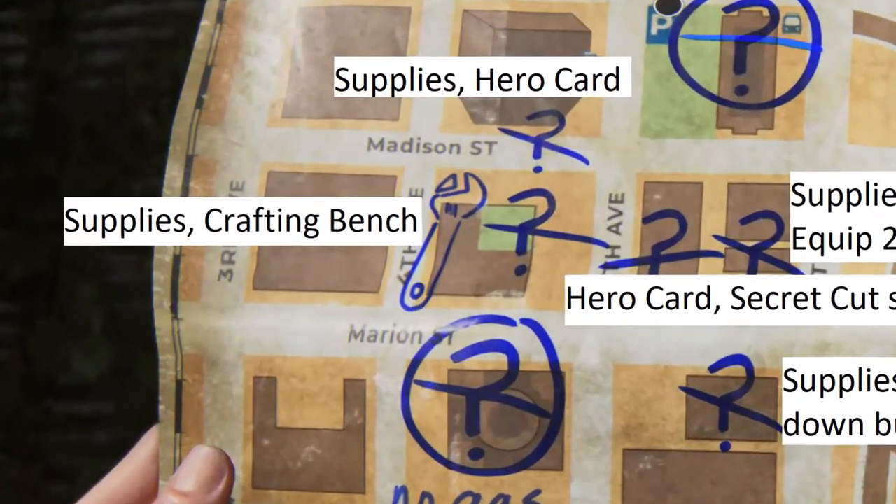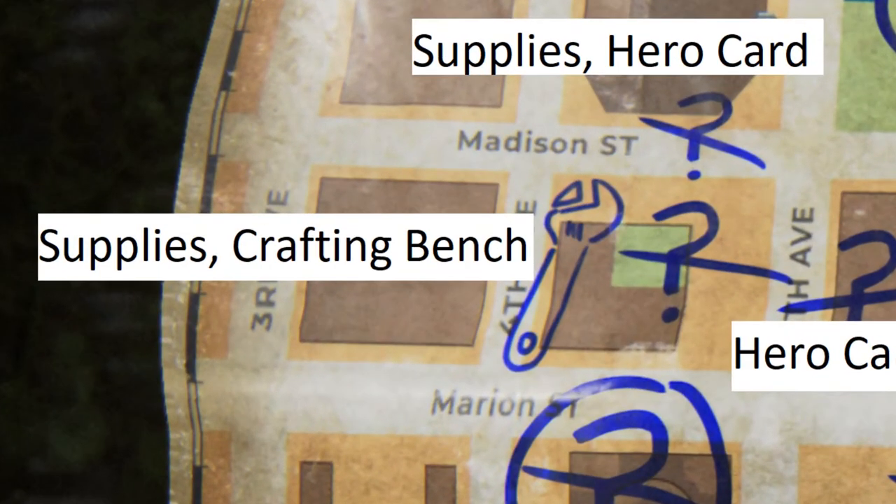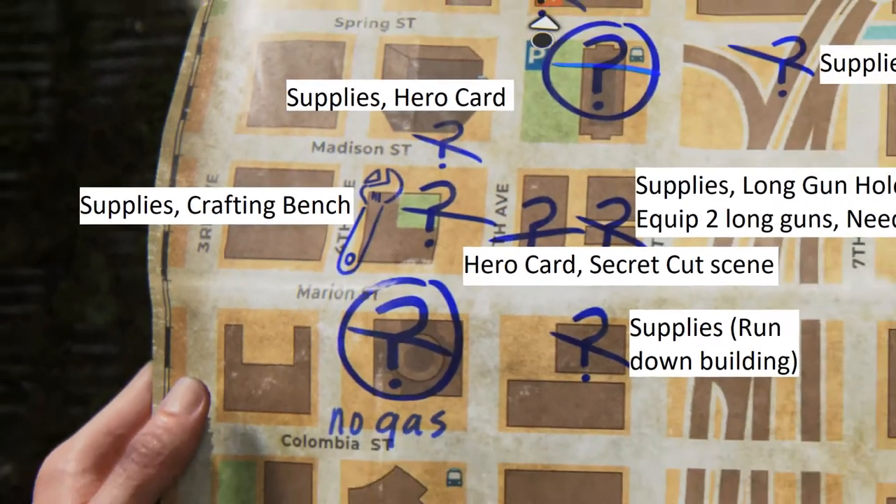A little south of that, you'll find another lookout. This one has a bunch of supplies with medical stuff, things to examine, and most importantly, a crafting bench. So all those materials you've been collecting, you can now put them to good use and craft away.